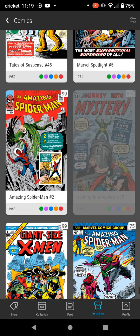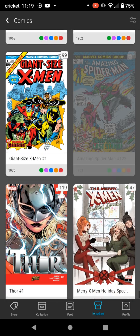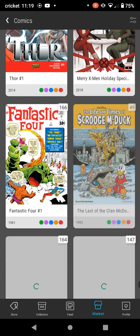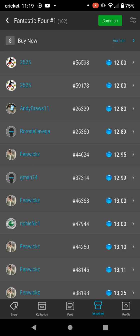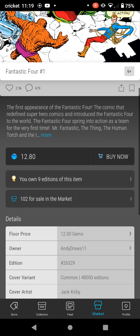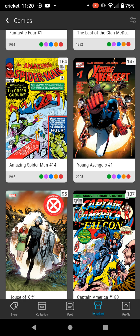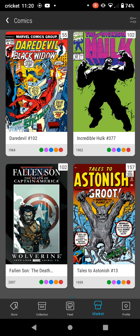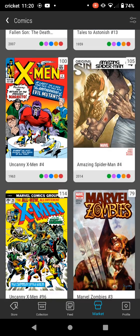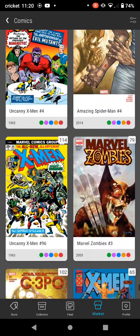Probably the third best one to collect would be Giant Size X-Men number one — first appearance of the new X-Men. I've got to get going with those. Fantastic Four — I've got nine and I need one more. They're at $12, and I've been getting them between $8 and $12, just like Spider-Man — a shitload of them. Amazing Spider-Man number 14 — first appearance of the Green Goblin. Got to get it. X-Men number four — definitely stackable. First appearance of Wanda and the Scarlet Brotherhood. Strange Tales number 110, first appearance of Doctor Strange — definitely getting it, stacking it.